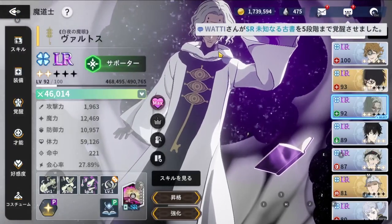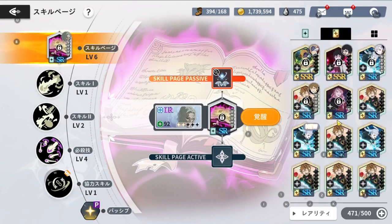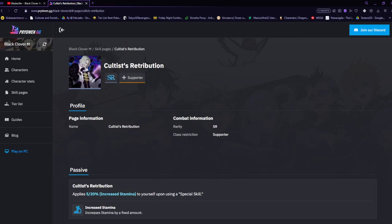Now for his best grimoire — you really want to use his own grimoire. Unfortunately I don't currently have it since I wasn't originally planning to build Vaultos, but you'll definitely want to use it. It's called Vaultos' Retribution, and it applies 5 to 20% increased stamina to yourself after using the special skill.